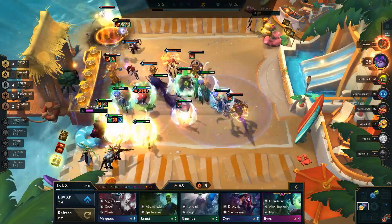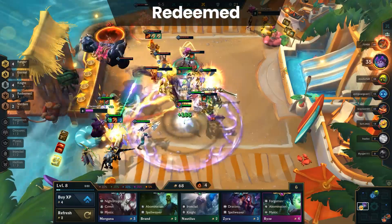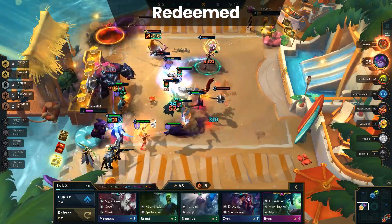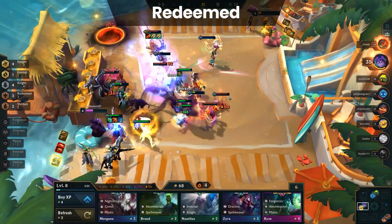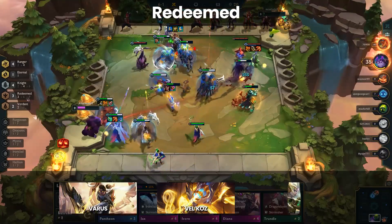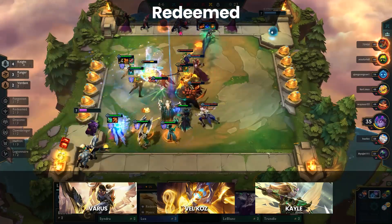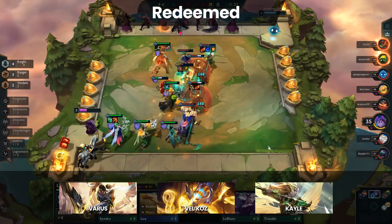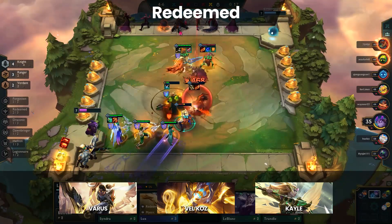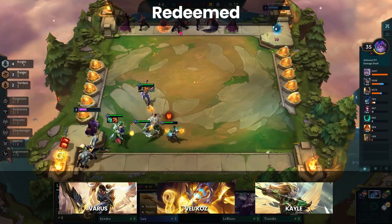And the last trait for the B tier is Redeemed. Redeemed has been, well, redeemed thanks to the armory changes. Being able to hit 6 Redeemed with an emblem has increased the value of this trait since you can flex into better champions for your board. The problem with Redeemed is the only real carry is Vel'Koz as Varus was nerfed and Kayle prefers to have harder to kill frontlines. The trait can be used early on in the game where Varus can be used as an item holder either for AD champions later on or in an attempt to play Kayle. Overall though, if you want to play Redeemed, we recommend trying to stick with Vel'Koz if you manage to get a Redeemed emblem.